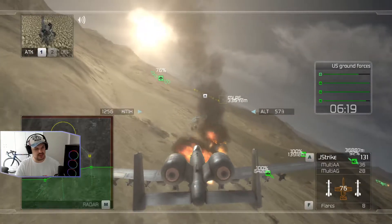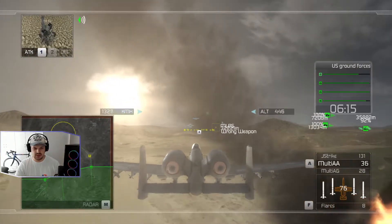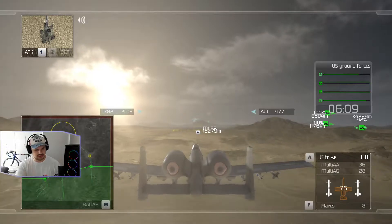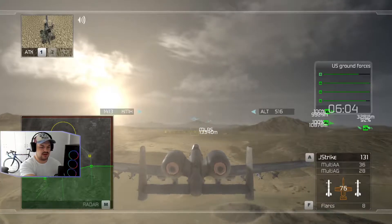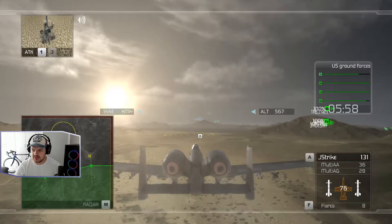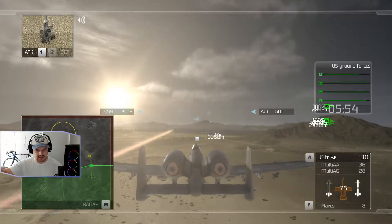They destroyed the multi-AA, which is fine. So now what I want to do is go to the ground forces right here. I'll work my way up — you'll see my teammates are fighting at the top point right there. I should be moving my way back through and then meeting my third battalion right there, but we'll get to that in a second.